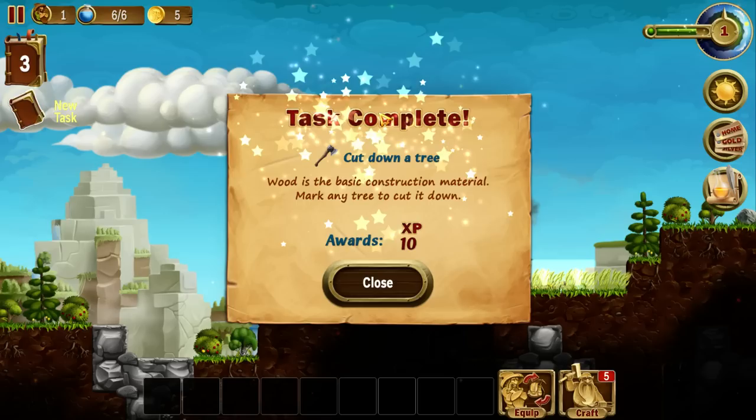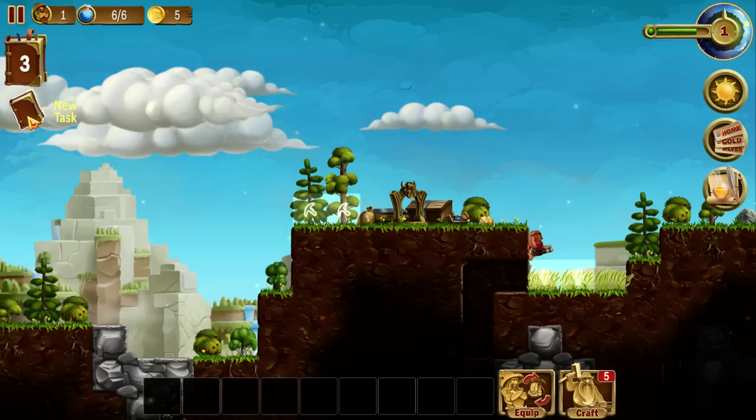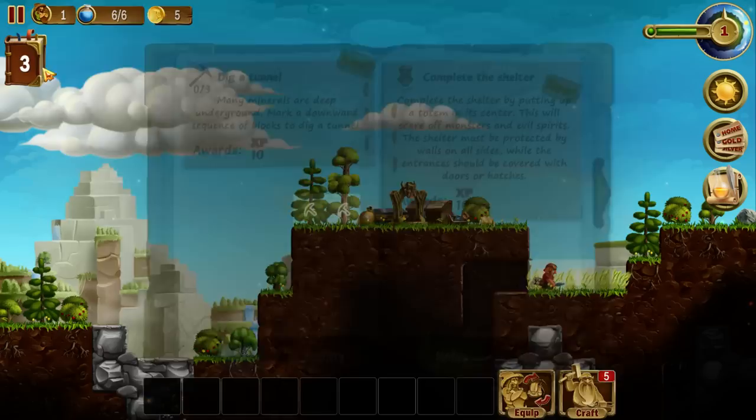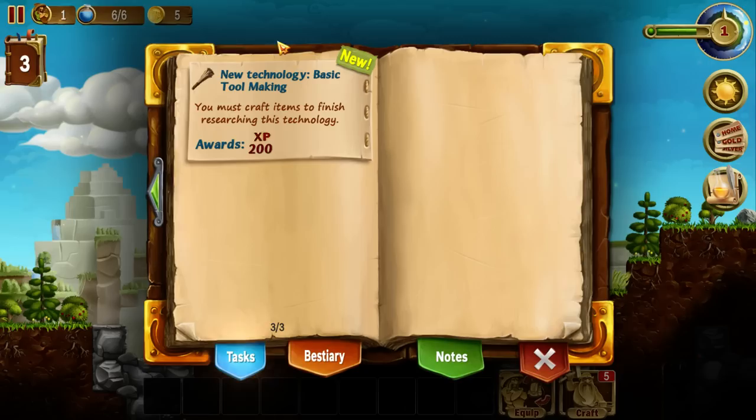We've just completed our very first task to cut down a tree. I really like this task system — it doubles as a bit of a tutorial. There's actually a pretty good tutorial system built into the game, and the task system supplements that and helps give you motivation about what the next thing you should do. This booklet here will open a journal which gives me a list of all my current tasks. Tasks include things like: dig a tunnel, complete a shelter, make all the possible tools you can make.